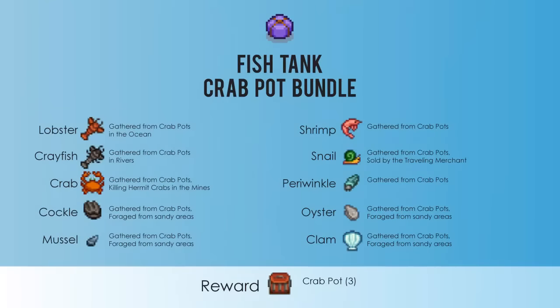Next is the crab pot bundle, and this one you'll only need five of the items. You'll need a lobster, a crayfish, crab, cockle, mussel, shrimp, snail, periwinkle, oyster, and a clam, and you'll be rewarded with three crab pots. Again, you'll only need five of these ten items.